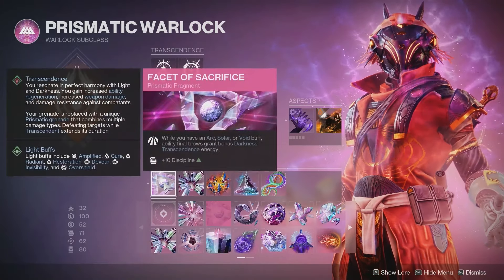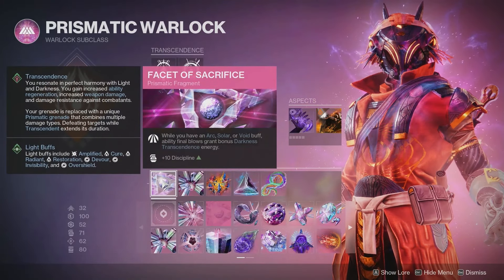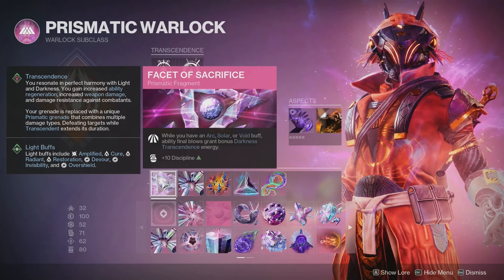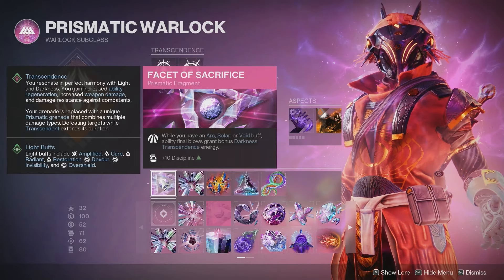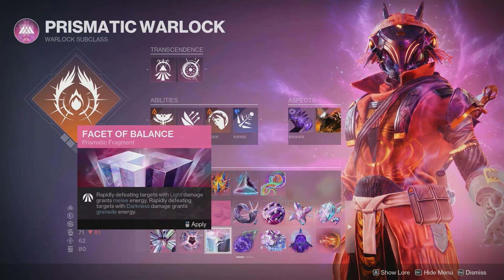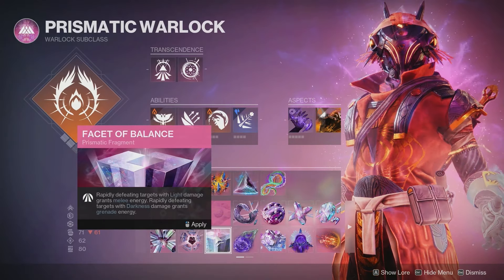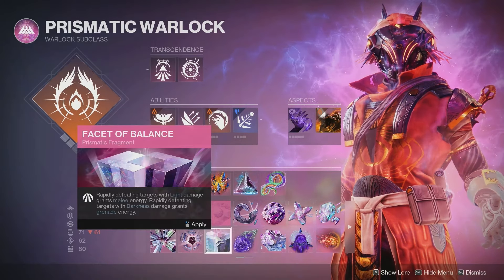Out of all the Fragments, these are the five that I like using. Number one being Facet of Sacrifice — while you have any Arc, Solar, or Void buff, your ability Final Blows will give you bonus Darkness Transcendence Energy. It's a plus 10 to Discipline. If you didn't want to use this, Facet of Balance is pretty good, so rapidly defeating targets with Light Damage grants melee energy, and rapidly defeating targets with Darkness Damage grants grenade energy. It's good for Energy Regen overall.